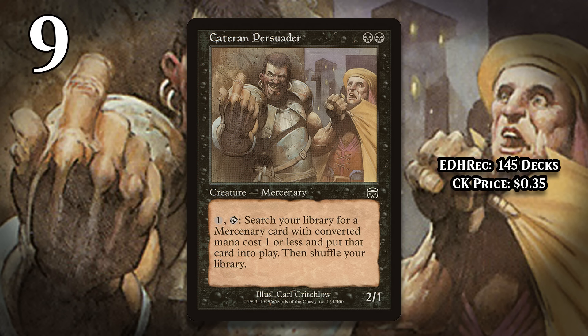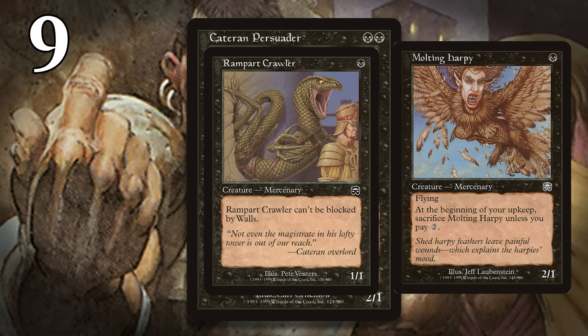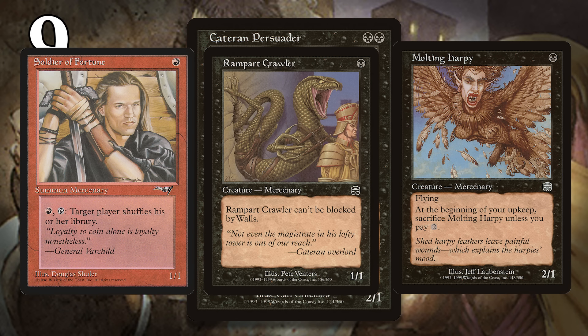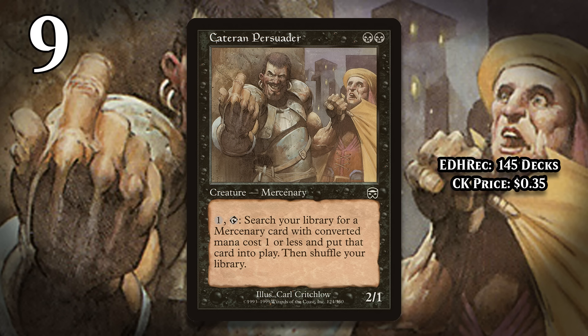Still, having the ability to put a creature from your deck directly on the battlefield could be pretty strong, but the problem is that there are only 3 mercenaries that cost 1 in the whole game, and they're all awful — Molting Harpy, Rampant Crawler, and Soldier of Fortune are your options. None of those are worth having in your deck, and neither is Cataran Persuader. Still, the Persuader has a fail case of being a 2-mana 2/1, so there are a lot of worse tutors out there.